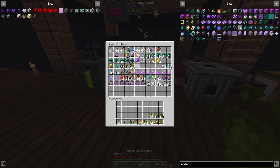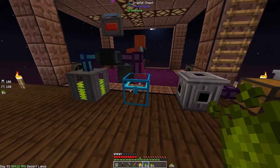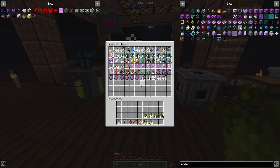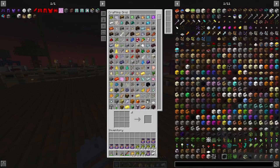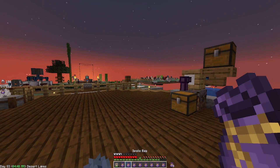We got inferior essence — that's pretty good — and a lot of ender pearls in here. Maybe I should turn this on to full blast and just let it go. Let's open all these loot bags. Let's put this away for now and put them to the side. We're going to open these — let's see what we get, hopefully something good.